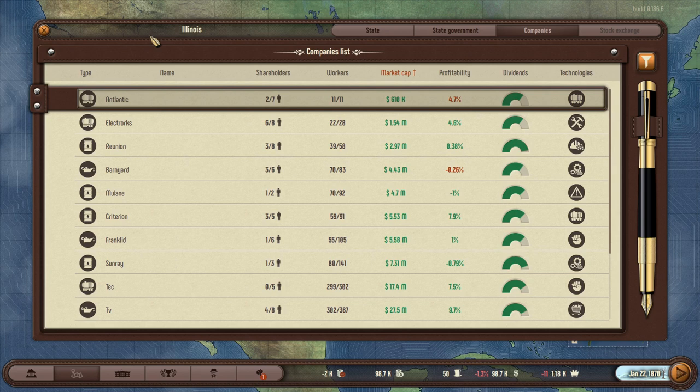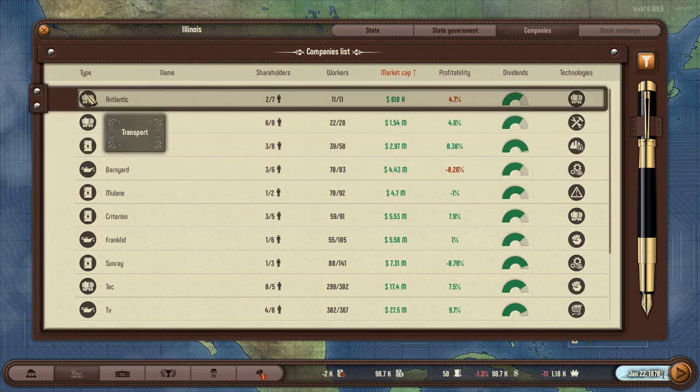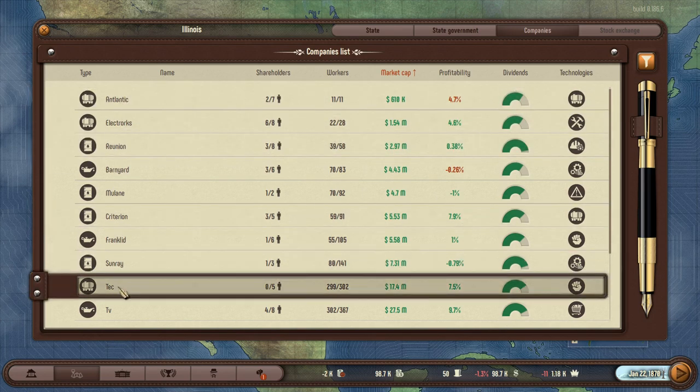With a minority share of 1% you can vote in different elections for company policies and the company manager. A majority share would be 50% plus 1%, giving you full influence over the company. There are three different company types in the game: transport companies, oil production companies, and oil refining companies. Those are the only companies they have right now, though I'm assuming they might add more later.